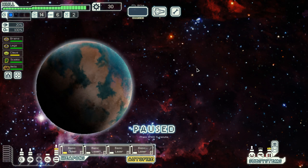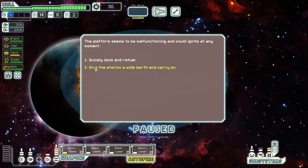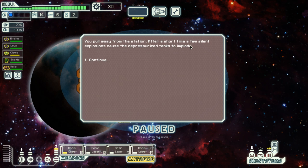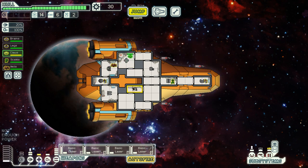Let's make another jump — I can see the rebel fleet arriving fast. Do I want to dock with the refueling platform? The platform seems to be malfunctioning and could ignite at any moment. I don't necessarily need to refuel that badly, so let's pull away. And it imploded — I dodged a bullet there. Klaus is apparently injured, so let's make sure he is healed up and get him back on weapons duty. Get our shields online and start moving along again.